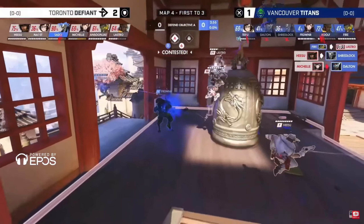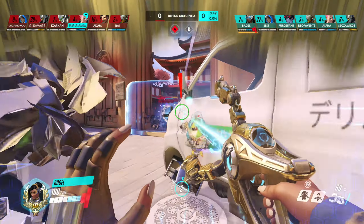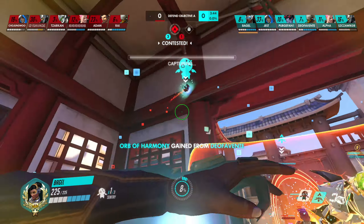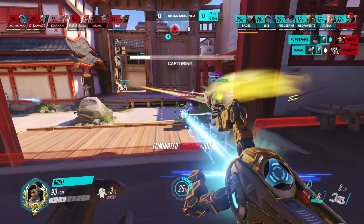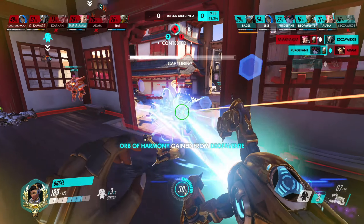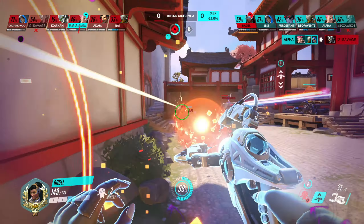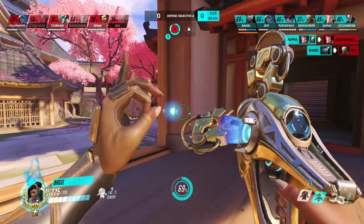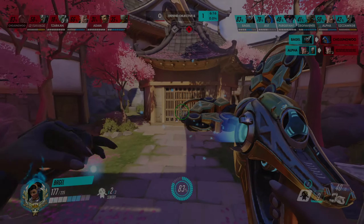Attackers benefit from chaos and exchanges; defenders seek to stabilize the situation — at least on the first point, as long as attackers spawn closer than defenders. First of all, you have to evaluate the peak of the opponents and choose the least protected side for teleportation. Then, together with your teammates, kill the opponents who have strayed from the team, or start contesting the point having previously placed the turrets. Capturing the first point is easy, the second is hard — so if possible, it's better to be greedy and save the wall to capture the second point.